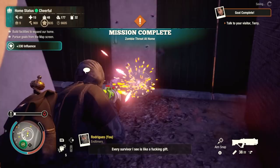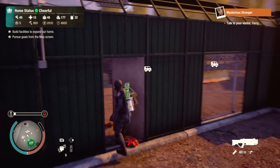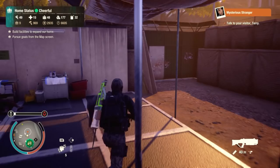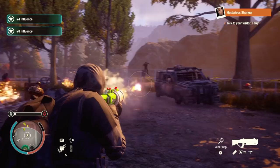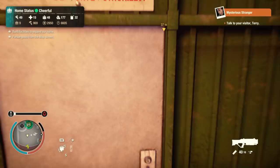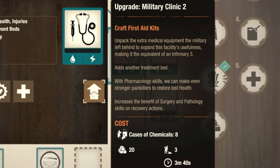I should probably do something about the screamer, shouldn't I? Every survivor I see is like a gift. Oh my god, I just want the loot — I don't want to open the door, I want the loot. There's some stank in that one. I'm so sick of these door-to-door salesmen. Is that a plague horde or an armored horde? Looks like. There we go — that's the end of them. Anyways, now I can pick this up, clean up the base, and get back over here.